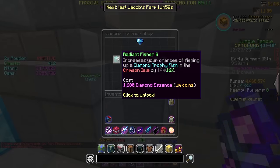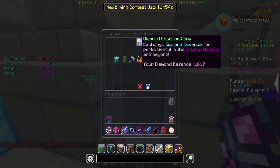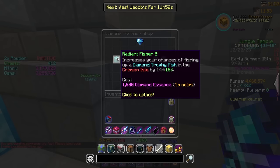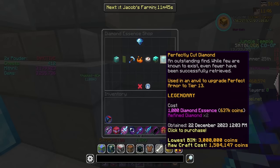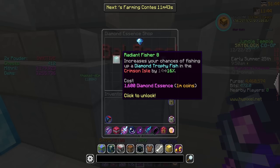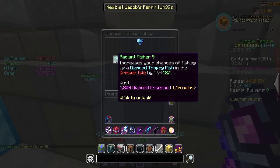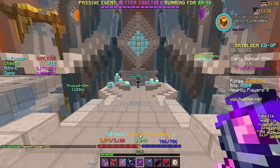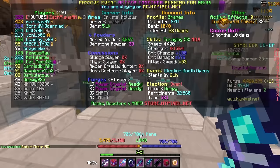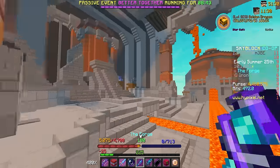We don't have enough undead essence for an upgrade today, but let's warp to Crystal Nucleus. I have enough to upgrade Radiant Fisher to 8, which is 1.6k diamond essence. I want to increase this because it increases your chance of fishing up a diamond trophy fish in the Crimson Isle by an extra 2%, which goes a long way for the grind ahead. Plus 8 Skyblock XP — the next upgrade will be 1.8k, then 2k and we'll be maxed on that perk.